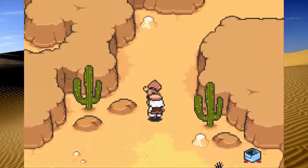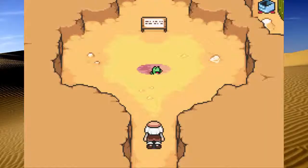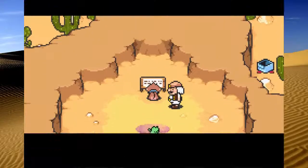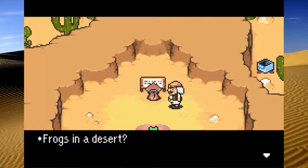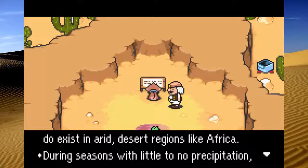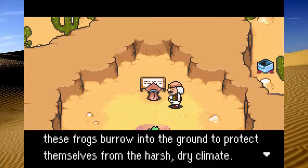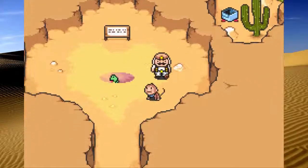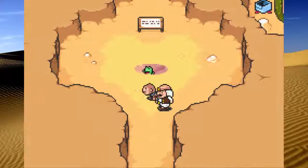Got some bug spray, which is gonna be very good for coming up here. As you can see, there's a frog. There's also a sign: frogs in the desert? It's actually not as crazy as you might think. Some species of frogs, such as sand frogs, do exist in arid desert regions like Africa. During season, when with little to no precipitation, these frogs burrow into the ground to protect themselves from harsh dry climates. Thanks for the information.